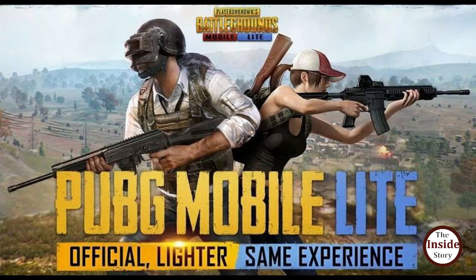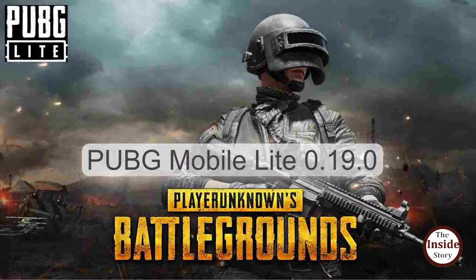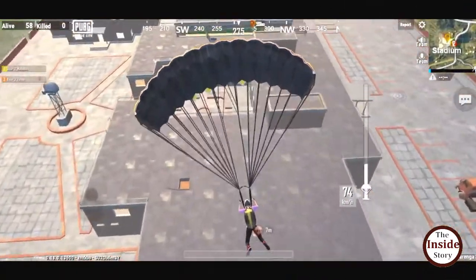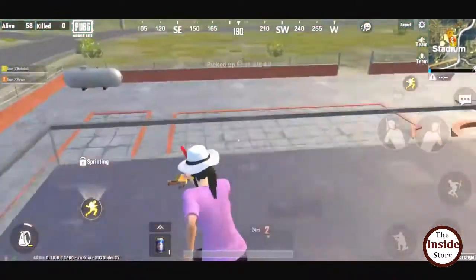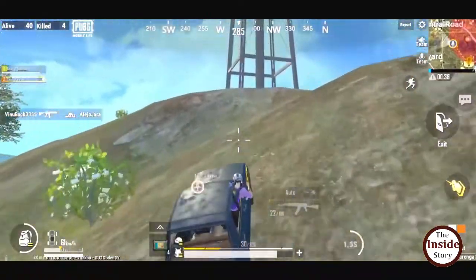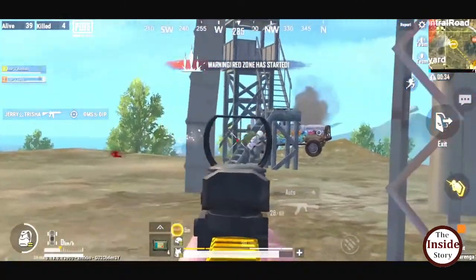PUBG Lite Update. PUBG has officially released its 0.19.0 update on Google Play Store on September 17th and made it live on the game servers. With the live of the latest update, the company has also added various interesting features, bringing the best gaming experience for users.